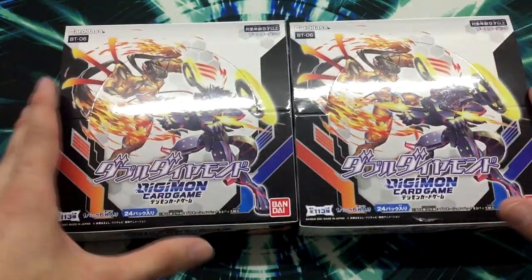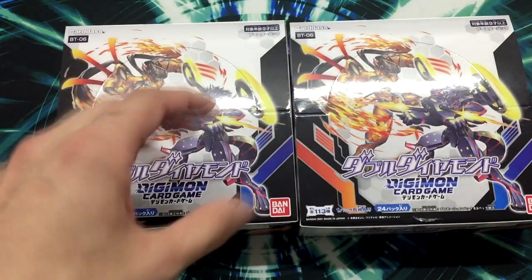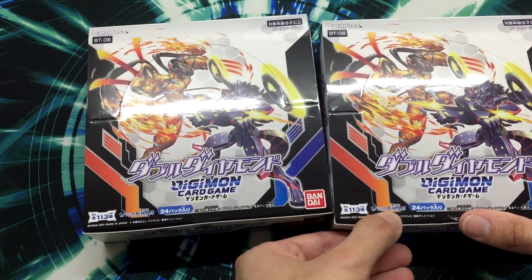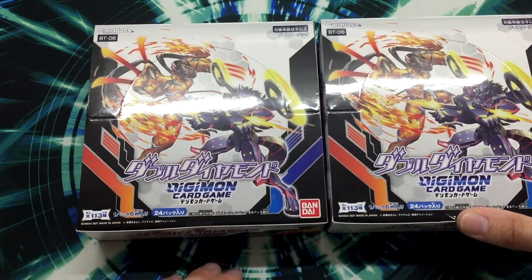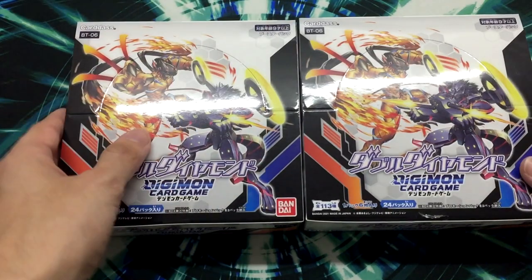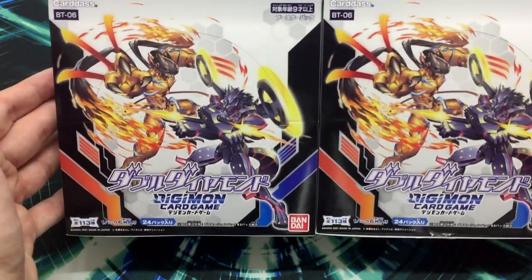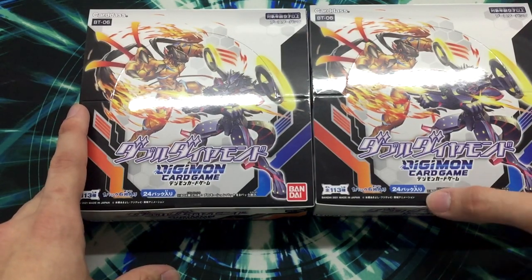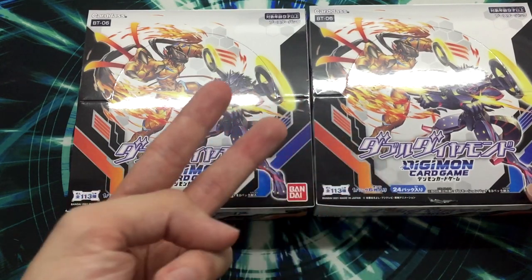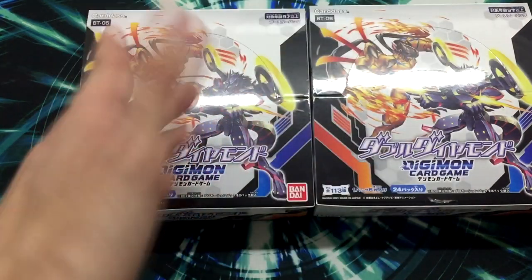We are going to do an unboxing of two boxes. The boxes have 24 packages, but every package has 6 cards. In every package it comes with one rare, one uncommon, and the other 4 are commons. It's almost half of a package of the English release — English boxes have 24 packages too, but every one has 12 cards, 2 rares or super rare, 3 uncommons, and the rest are commons.